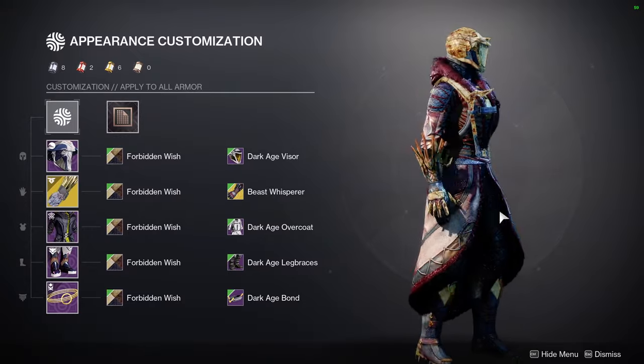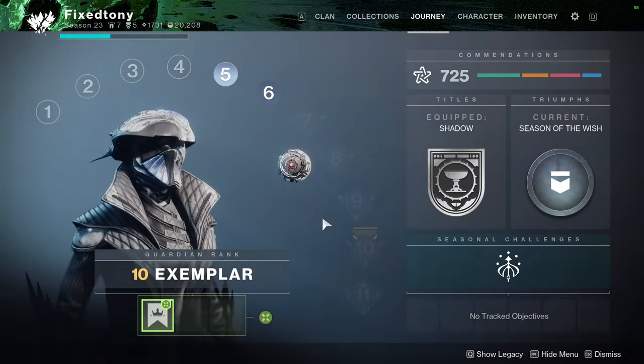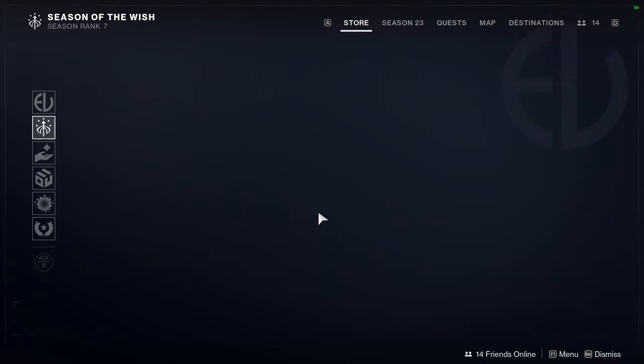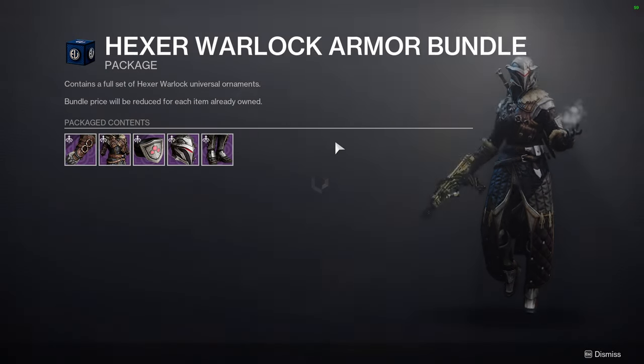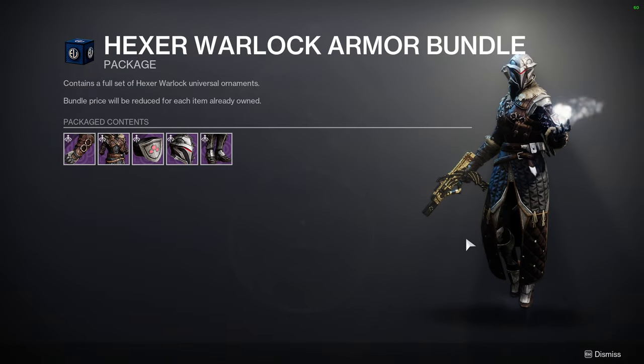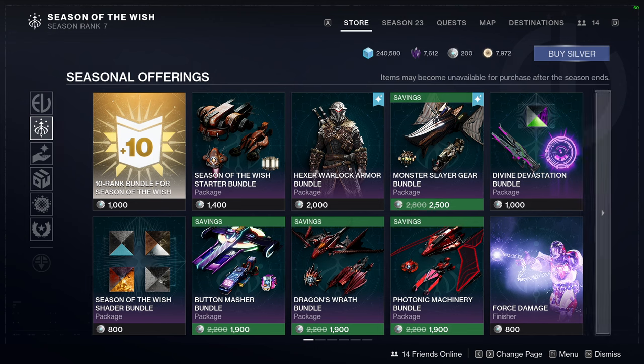We'll go through that new armor later. Let me know what you guys think and what you're gonna be picking up. I definitely think the armor is super dope. Unfortunately it's $20 each, which means $60 total for all three classes — which is wild when $60 can buy you full games. Freaking Bungie. Let me know what you guys think, I appreciate y'all, be safe, and I'll see you guys.